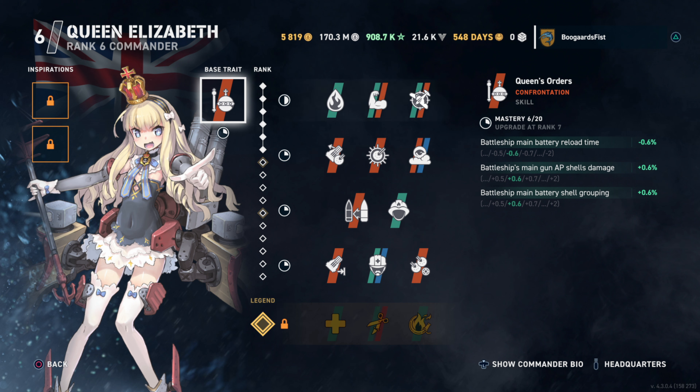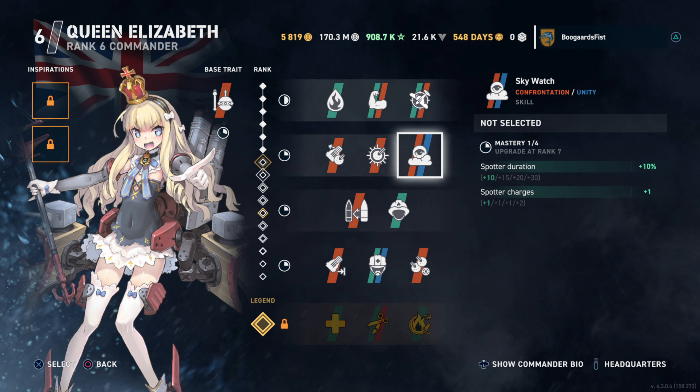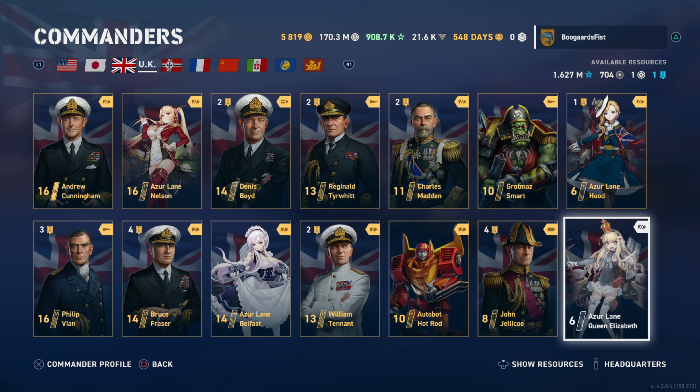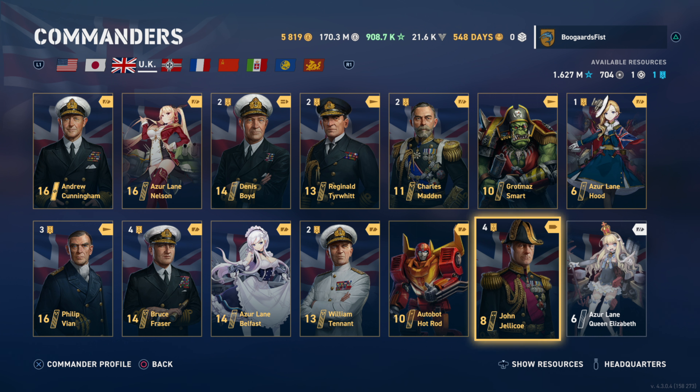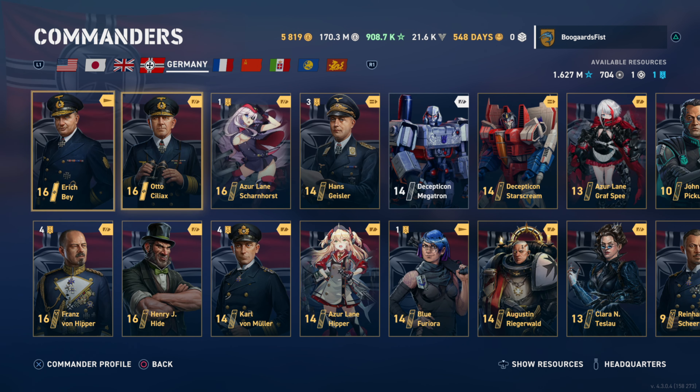Queen Elizabeth — base trait gives you a little bit of a lot: plus 2% max on reload, AP damage, and grouping — all fine, but small increments you won't always notice. Unique perk: Skywatch spotter plane — those of you who've seen me stream know I never remember to use spotter planes, so that's kind of a dud. We do have heals, making it more of a brawler ability. Not a bad commander overall, but if you have the option to pick Nelson, Hood, or Queen Elizabeth, I'd pick Hood or Nelson first. Queen Elizabeth comes up a little short. If you get it from a crate, congratulations — it's a pretty good commander — but if you're actively choosing, go with Nelson or Hood.